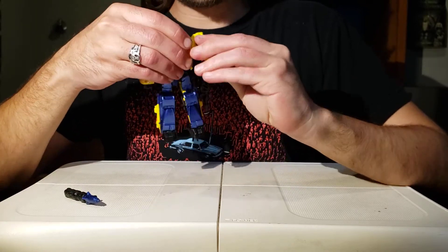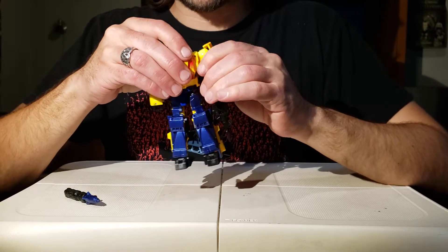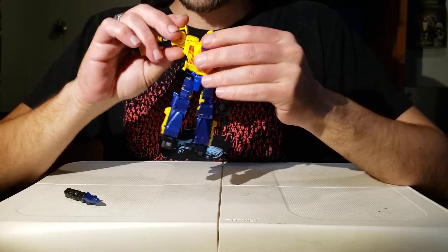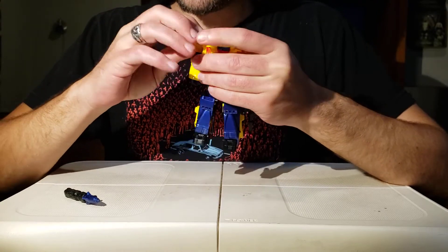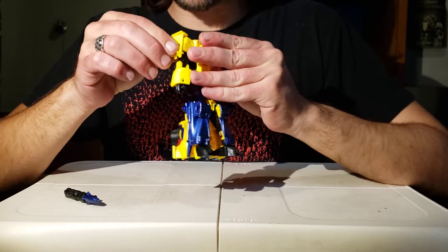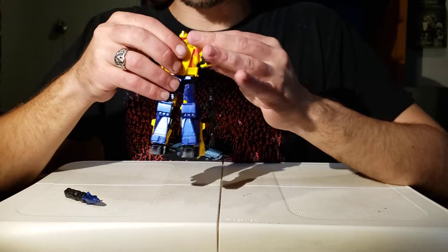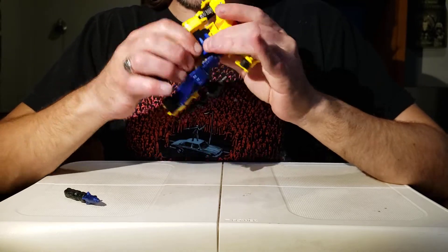The elbows pull a 90 only, and the shoulders only pull about 75 degrees on each side because of the shoulder guards. You can spin the shoulder guards to get a little more flexibility, but not much. The shoulder guards are actually his spoiler for the Formula One race car, and we'll get to that when we talk about sculpt work because I love the sculpt work on this guy. He's so much fun. He's got waist rotation 360 degrees.